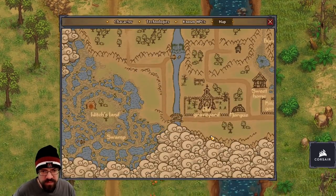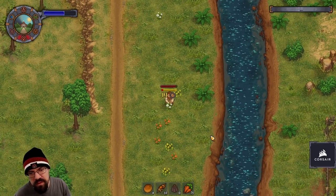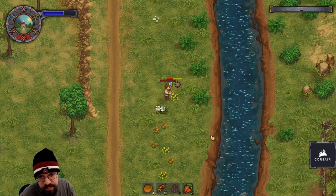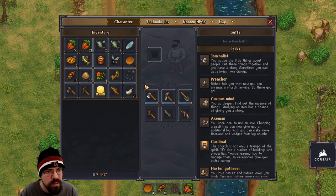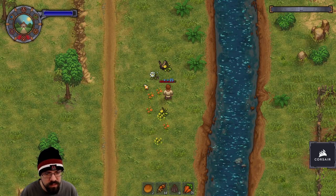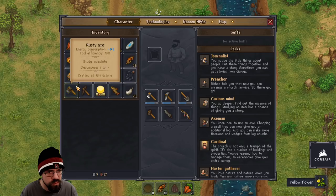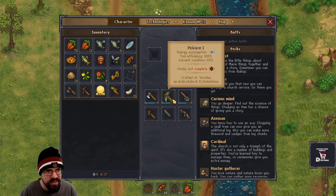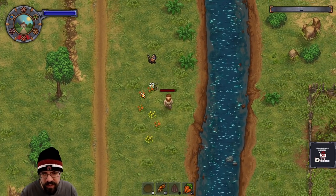I think there's some iron nodes in the swamps we can still get. There's a fishing spot in the swamp — I wonder what that gives. Wow, I can't even pick this stuff up. Looks like I just dropped this stuff. Forget about it, it's fine.